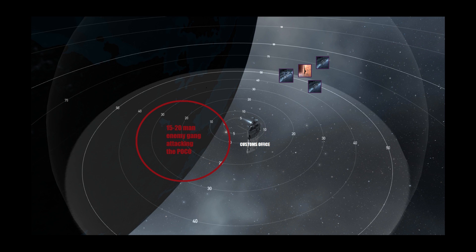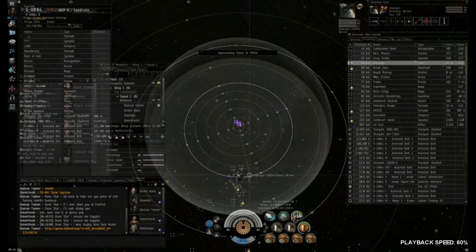It consists of mostly Tier 3 BCs at the start, one Guardian, a Geddon, a few random ships, a couple Cinnabals — mostly a BC fleet but with a mix of other ships as well. We go in at about 70 from the customs office, expecting them to just fight back because we were only 4 people and they have about 15 on the grid.